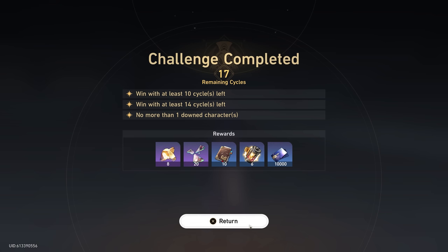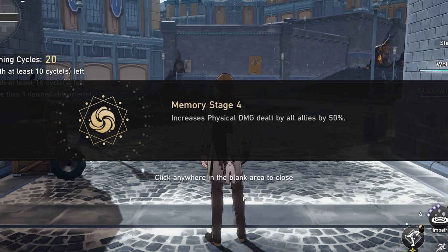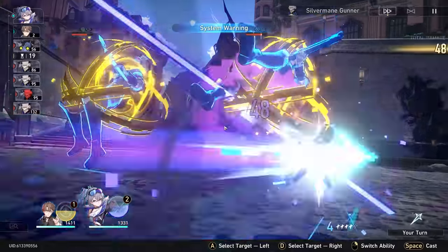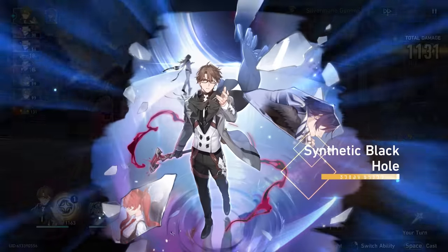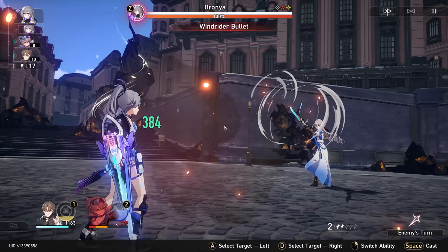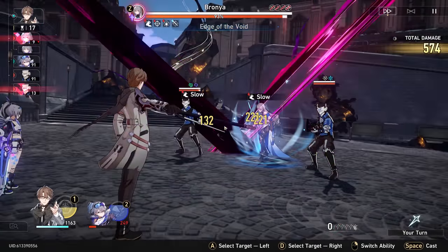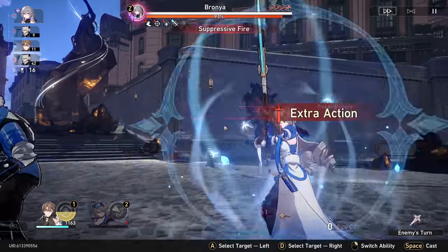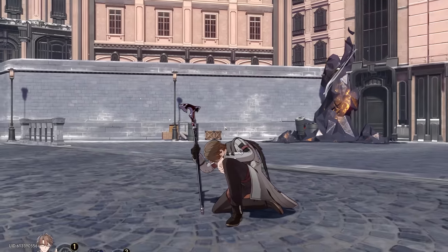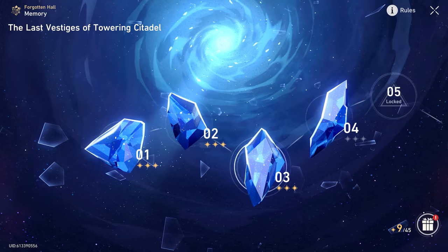There's a lot of enemies this time. This may stop us. Silver Wolf is already down to half HP. Oh gosh. This is bad — she has no weaknesses again. Silver Wolf is dead. Welt is almost dead. Oh my gosh. Well, I think that's the end of that. But you know what? I'm happy with nine stars — not too shabby.